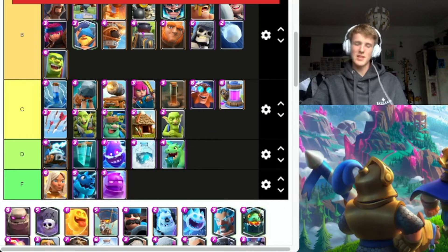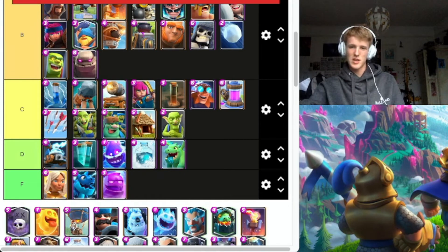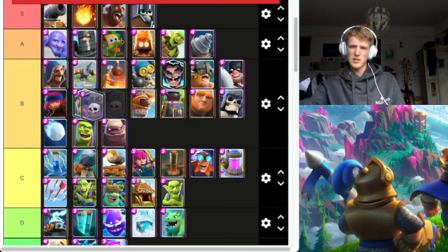Golem — B. It works if you don't have a proper counter, or you don't have a building or a Fisherman. But if you do have a counter, Fisherman, you can counter it really. Graveyard — very solid, going to go A tier. It's been solid for years and recently a lot of people have been using it.